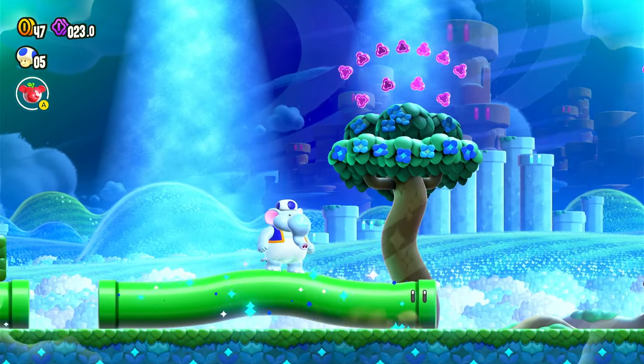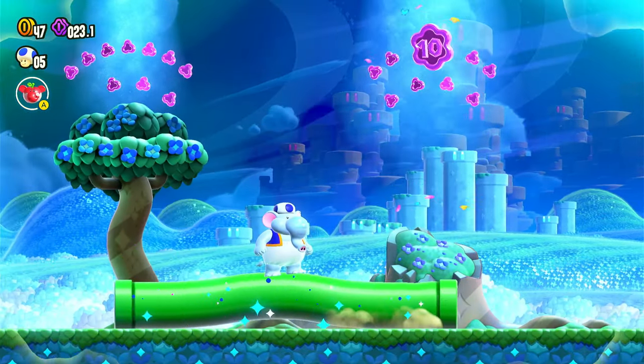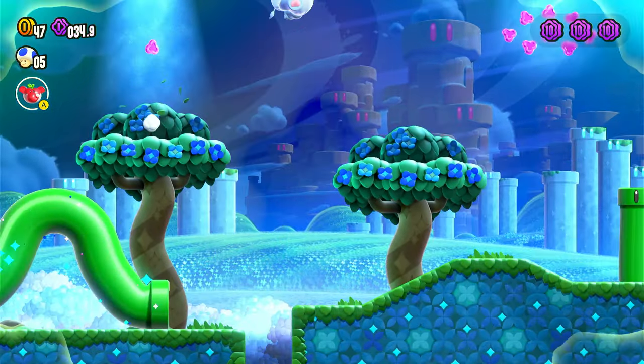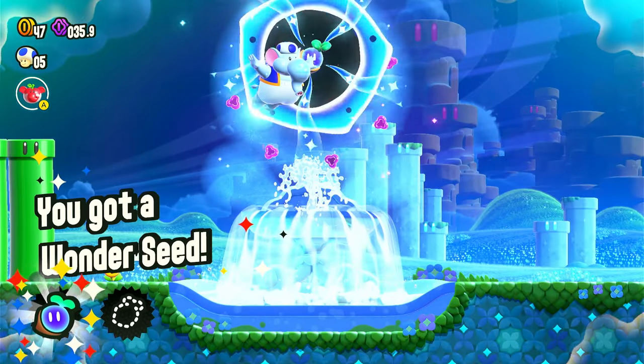For this one you have to ride this enemy so you can just stand in the middle. You can go for the extra coins if you want, but you just have to jump. There you go — three coins, pretty easy, pretty straightforward. Or should we say curved forward. And there's the seed.